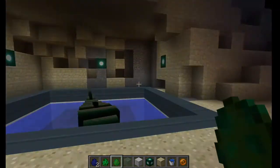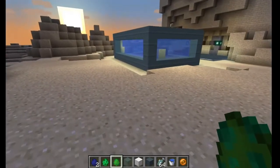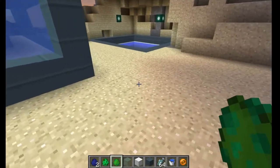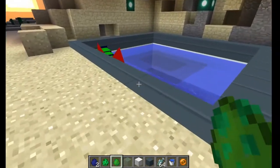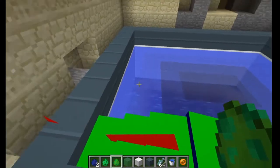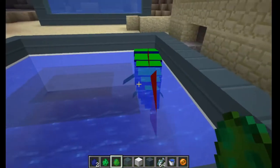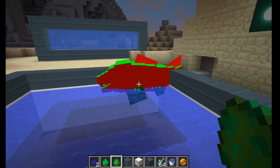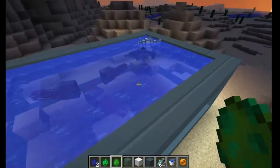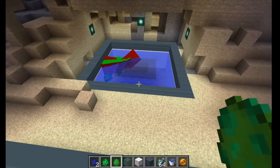Hi! The last time I was here you saw me working on this Dunkleosteus, and we made a little exhibit for it — like a little tank. I've been very busy with work but I found some time to work on this again. The model is very huge compared to the two other models I have over here — the Ammonite and the Ichthyosaurus.